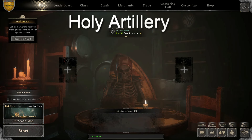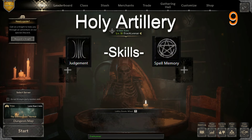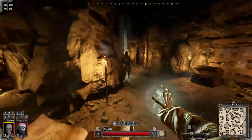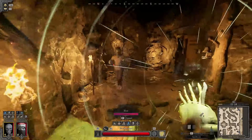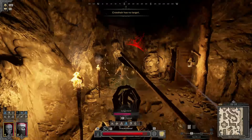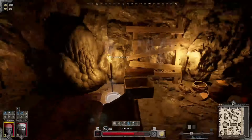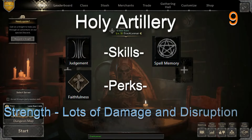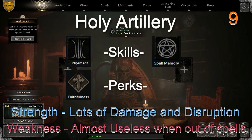Holy Artillery — difficulty nine. Skills: Judgment and Spell Memory. Perks: Faithfulness. You rain holy damage across the battlefield — being extremely fast and constantly dropping damage is the name of the game, and you play it well. You'll need to be accurate though, as your damage is directly limited by your spell count, so taking advantage of the area of effect on Holy Strike to hit multiple enemies is a skill you'll want to master. Strength: pours out damage and disruption. Weakness: once you're out of spells, you really don't do all that much.